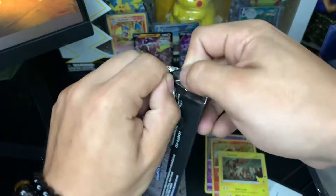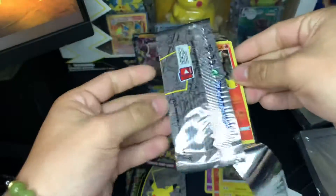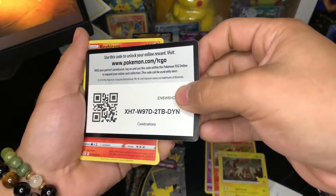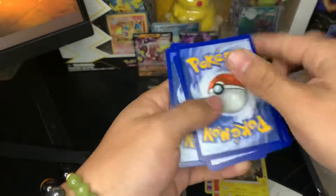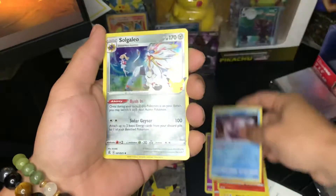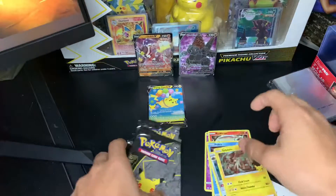Second pack. Got these from my restock — massive restock, if you haven't seen that video. Card trick. We got a Reshiram, Palkia, Zacian, and Naganadel. So nothing out of that.